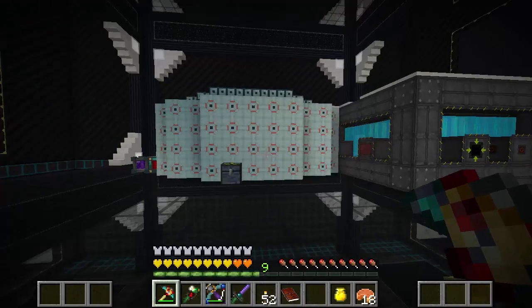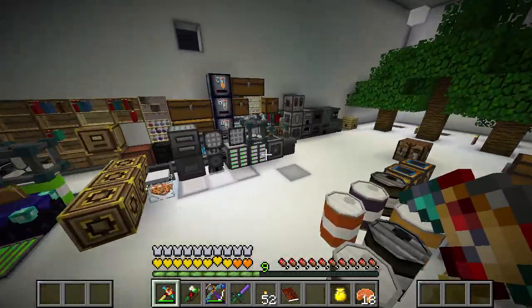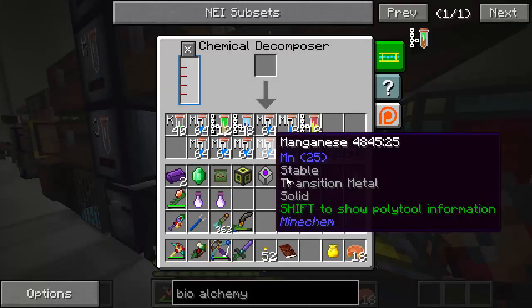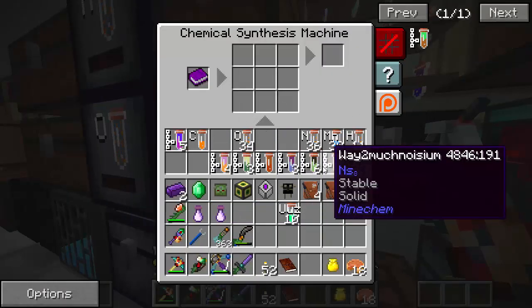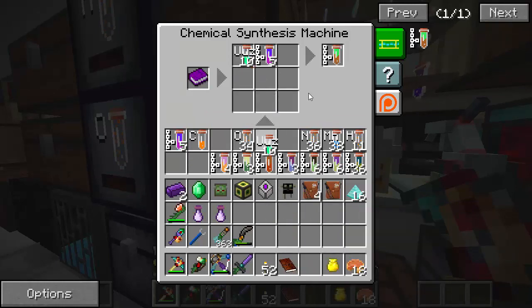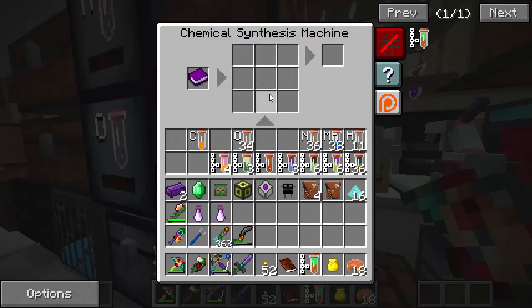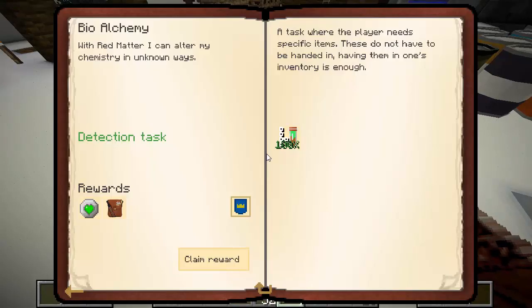The last one just finished crafting before I started filming. I've got the 10 uuz, and I think I've got the other bio modifiers back at the observatory. Let's head over there and see if we actually have them or if I accidentally decomposed them. Five bio modifiers with 10 uuz is one bio alchemy. You can't really do anything with it though — if you read the quest book it says 'with red matter I can alter my chemistry in unknown ways.' Somebody tell me if there's a way to use this other than just storing energy.